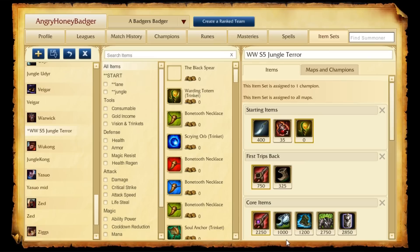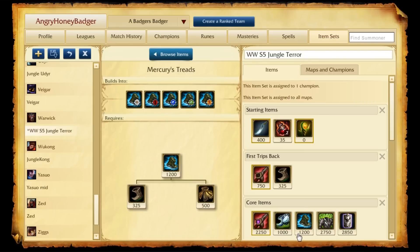For boots you have two choices. You can either go with Boots of Swiftness, which is great for fighting and chasing once your E is activated and you're chasing people down. Or you can go Mercury Treads for the tenacity and the magic resist, which are also very, very good to have.